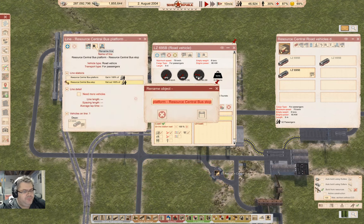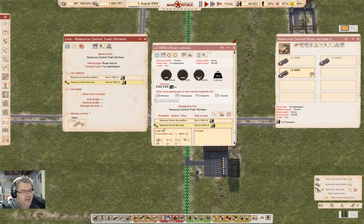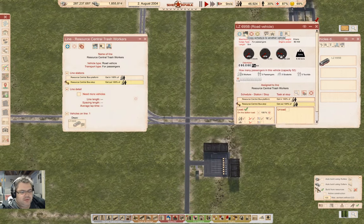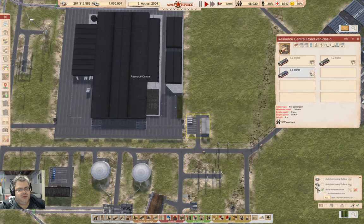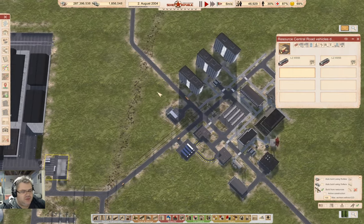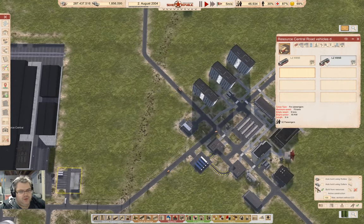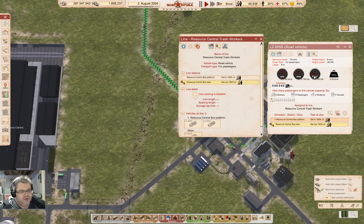This is going to be resource central trash workers. And here we're going to add three buses on there — we're going to start with one going back and forth, actually two of them. I'm just going to do the poor man's line spacing here.